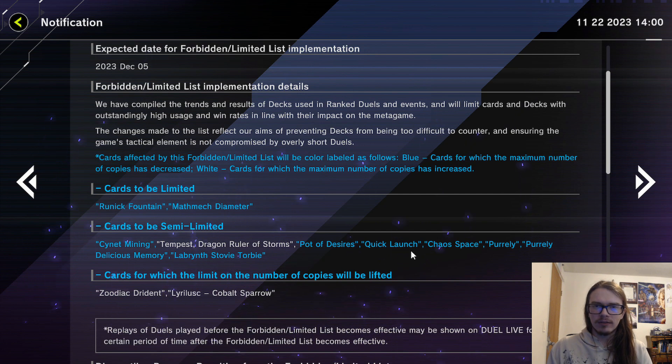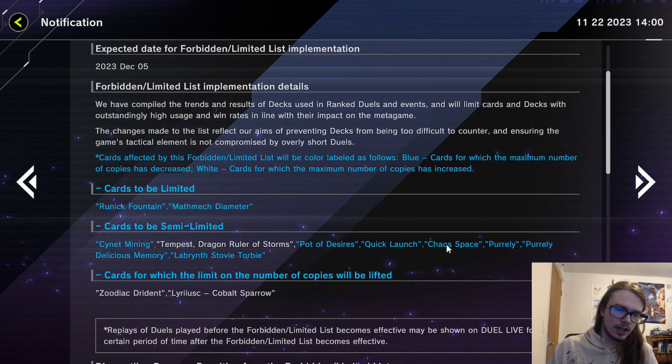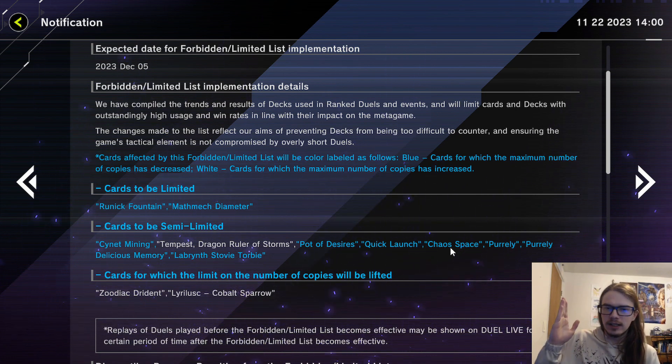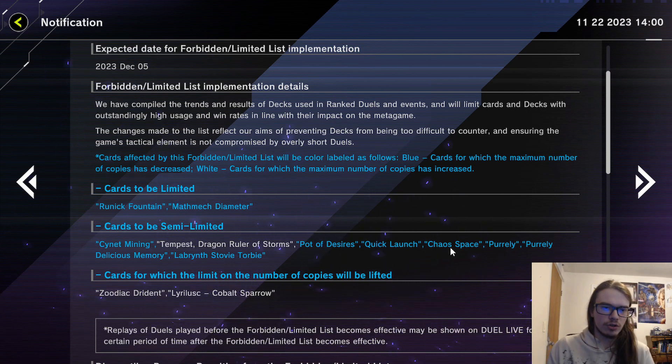As for Chaos Space, it was by far the best card in that deck — being able to grab the baby dragons, search out or dump a card to the grave, which is pretty impactful, and on top of that it cycled a card, which is pretty nice.